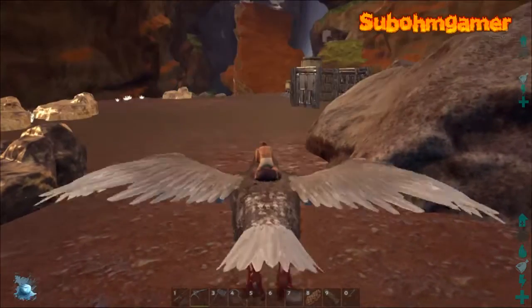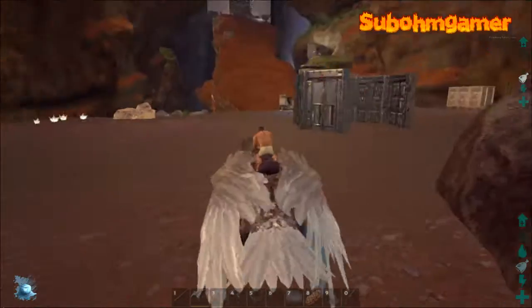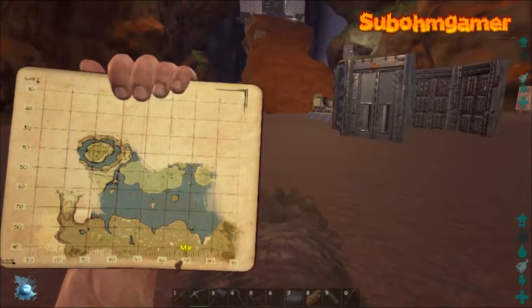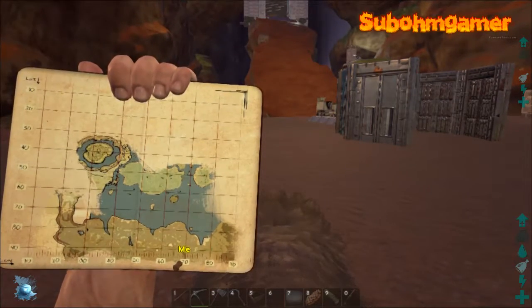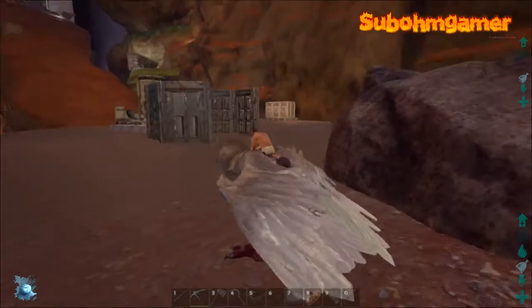We're here on the Centre map on the new Redwood, and this cave that we've taken over is right here on the map. As you can see, we're actually off the map at 70 longitude and about 100 lat. So yeah, definitely a prime location this, if you want a base build.